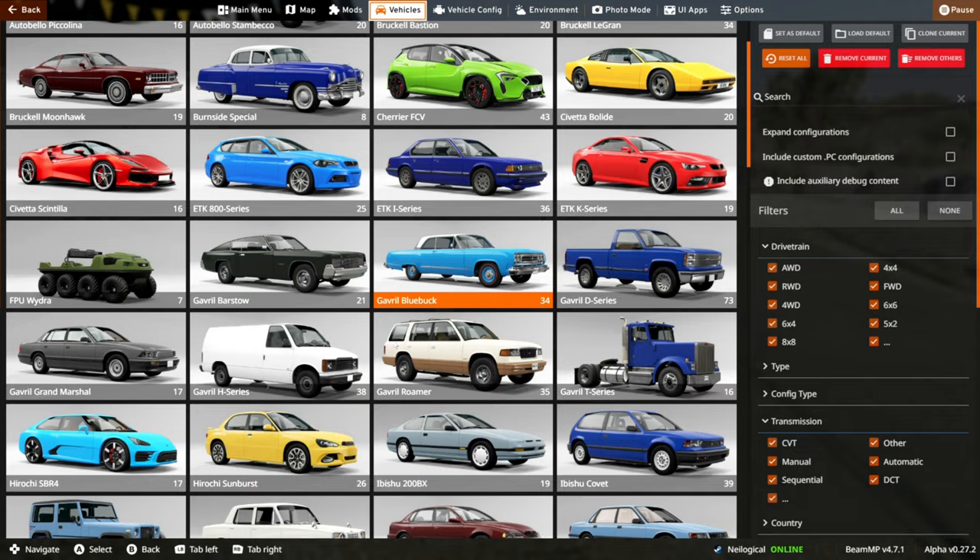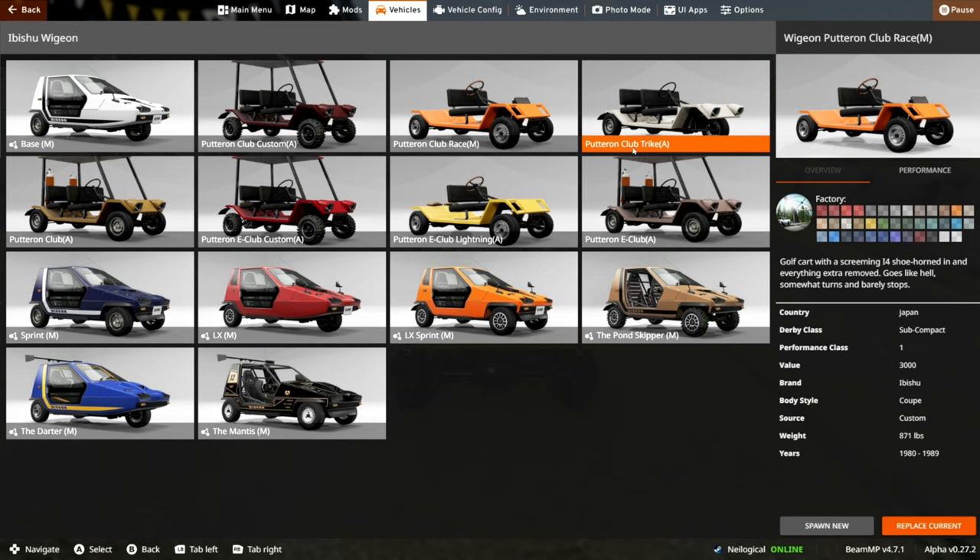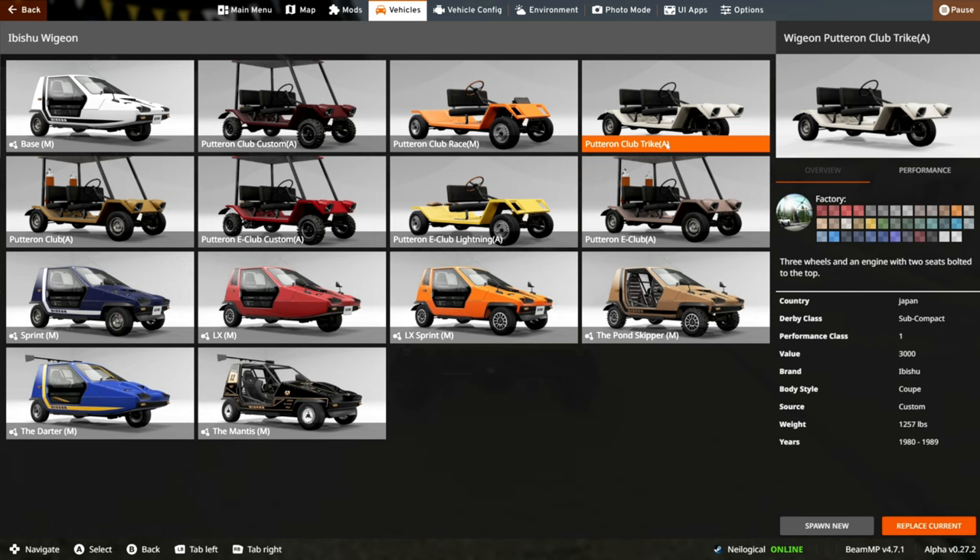There are some other versions of this. By the way, this is built on the Wigeon frame - that's why you're going to find it under the Wigeon. We have some interesting versions here: a couple of electric versions and some gas versions. We also have some weird stuff like a race edition, which makes it basically a go-kart. There's also a trike for some reason, an off-road version, a custom version, and an electric variant.